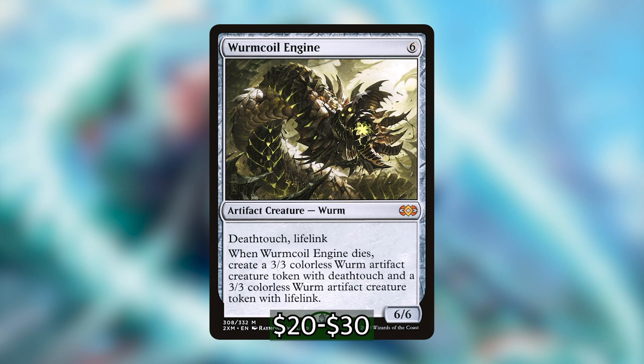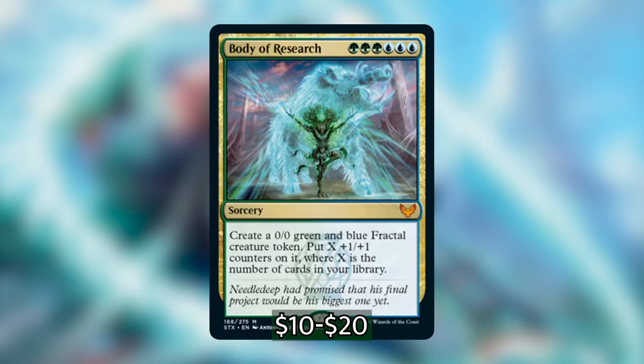Next we have Koma, Cosmos Serpent. This is one where we're making just one token at our upkeep, but getting four tokens from a complete turn cycle at the table really helps for our go-wide strategy. Koma is also a great engine for protecting our board. I'm a little iffy about it because it does ruin our chances of using Esix later in the turn, but I want to see if the value it creates outweighs what we could get from Esix in a single turn.